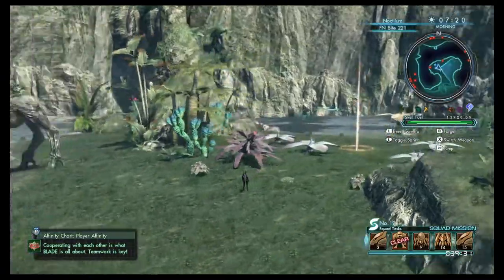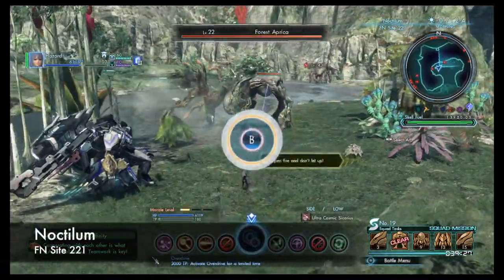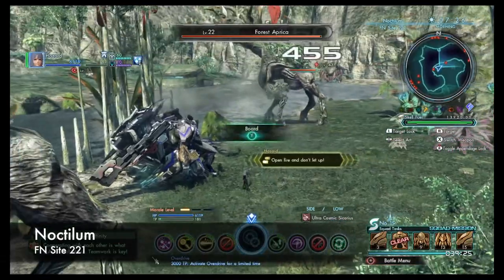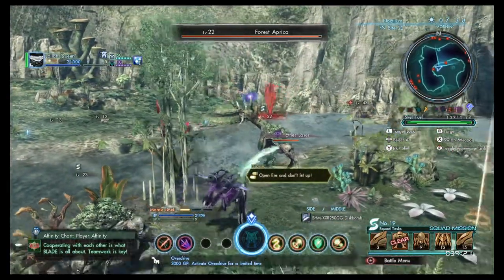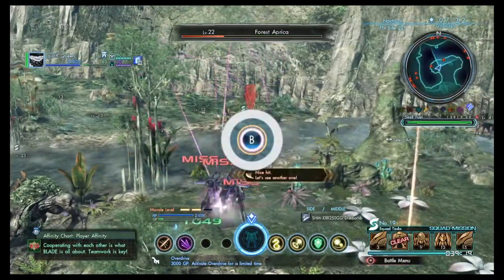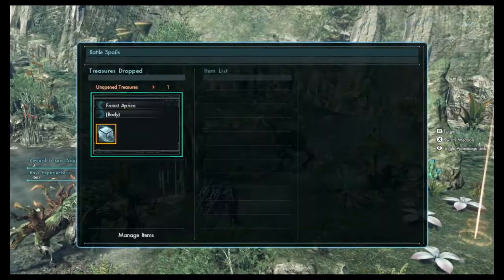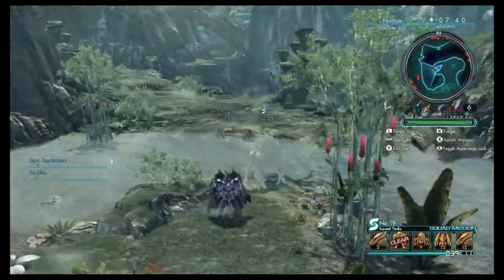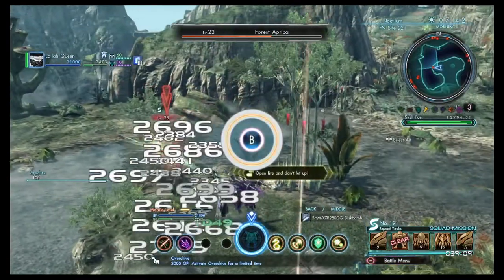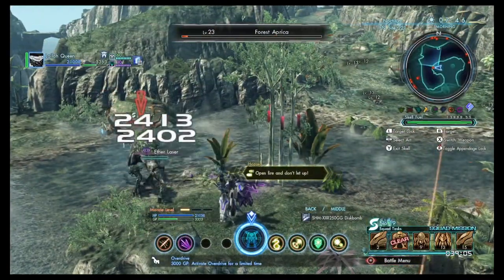Squad task number 19, task 1 is to hunt 6 Aprica. These are located in Octalum. Warped to Frontier Nav site 221 — it's located around the top of the bottom landmass. Right at the warp point you'll find 2 Forest Apricas around level 22-23. They're the large deer-looking things that kinda resemble Xerneas from Pokemon. You'll receive 3 squad tickets per kill with the possibility of 1 blade metal, and 30 tickets with the completion of the task.